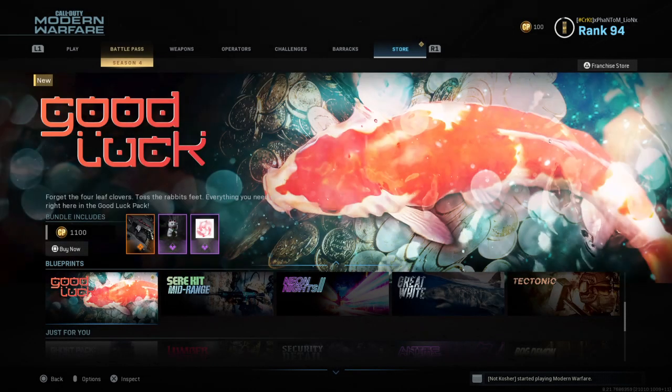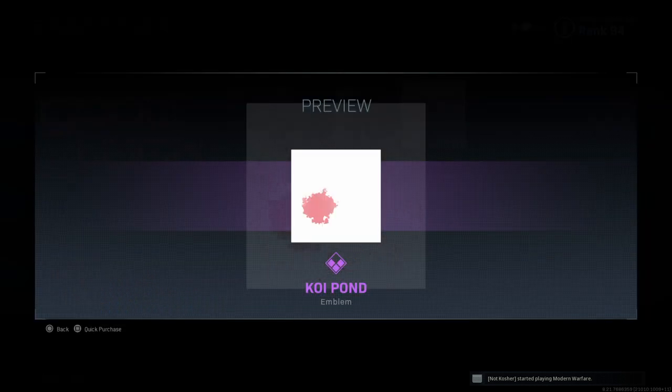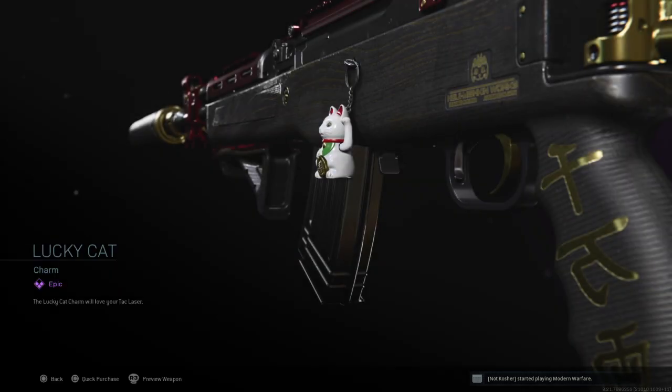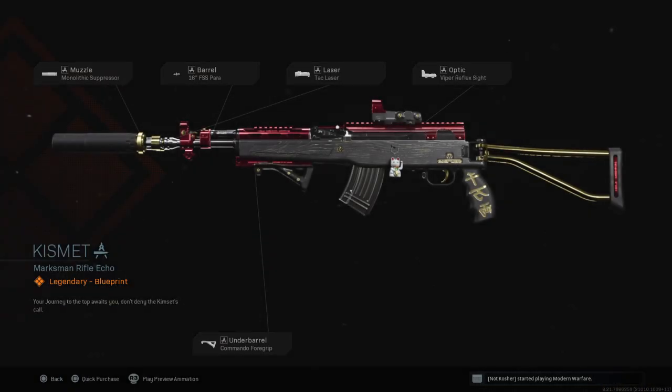Let's move on to Good Luck. This is 1,100 CoD points for this bundle and you got a Marksman Rifle. You got the Koi Pond Emblem — pretty alright emblem, it's animated. Then you got the Lucky Cat Weapon Charm, pretty cool.